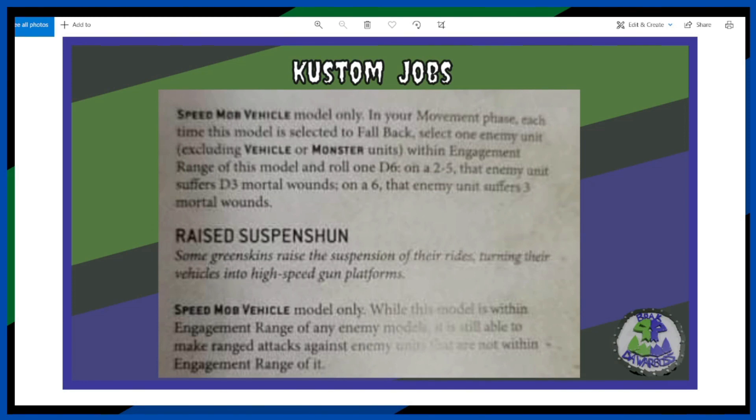There are two custom jobs here — one with a name and one unnamed. Let's have a look at the unnamed one first. It's for a speed mob vehicle only: in your movement phase, each time this model is selected to fall back, select one enemy unit — excluding vehicle or monster units — within engagement range of this model and roll a D6. On a 2 to 5, that enemy unit suffers D3 mortal wounds; on a 6, that enemy unit suffers D3 mortal wounds.